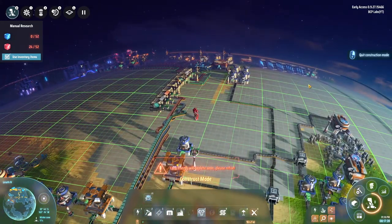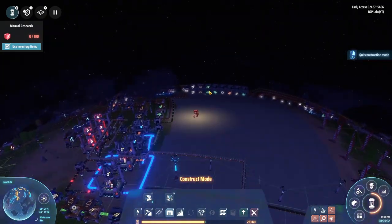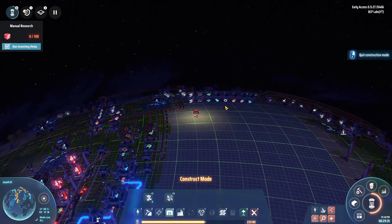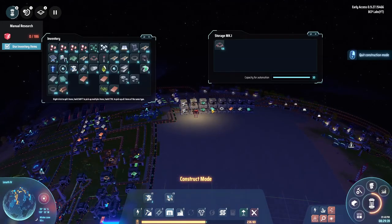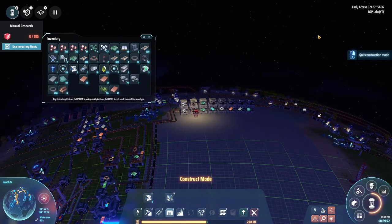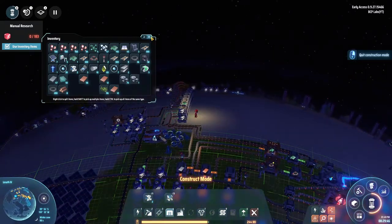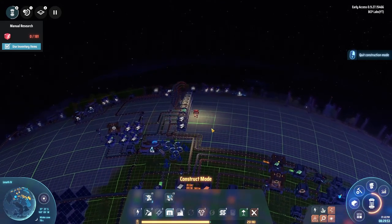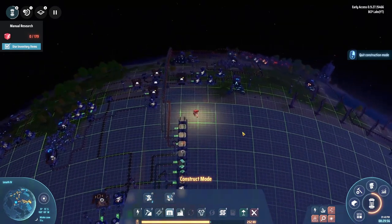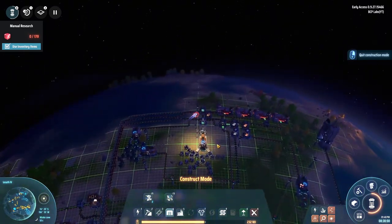Everything is running nicely. The stacking containers idea works great - if you put one on top, it'll actually start filling up a second one automatically, so you don't have to hook up extra conveyors. Before we end this episode, I think we should go for a little flight. I'll grab a couple stacks of coal and we'll go see what this whole flight thing is all about.